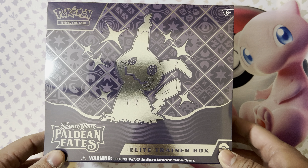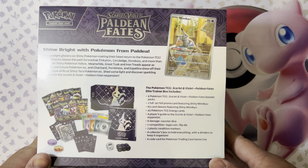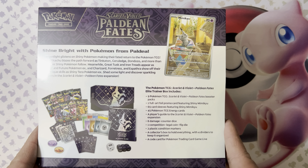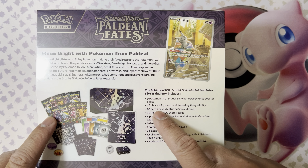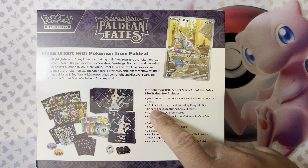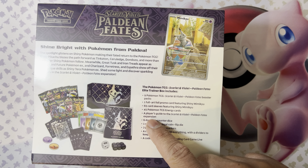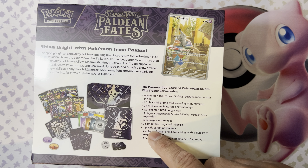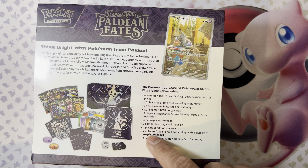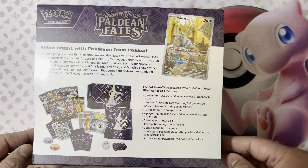Just came out not too long ago, so I'm gonna open it up and we're gonna see if we can pull anything cool — any chase cards. I'm gonna show you everything included in the Elite Trainer Box: your promo card, nine booster packs, one promo card, 65 sleeves, 45 energy cards, a player's guide, 6 damage counter dice, one competition-legal coin flip die, two pricing condition markers, a four divider, and a code card. So let's open up.